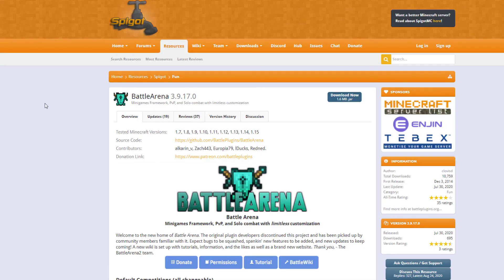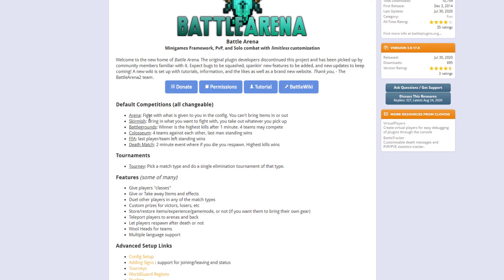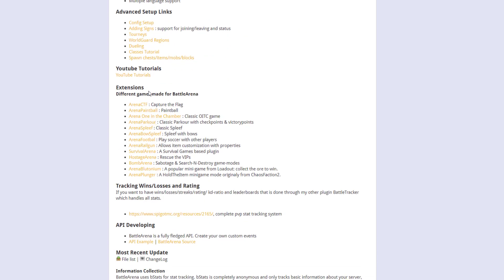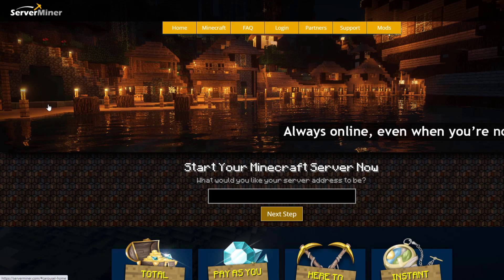On the Spigot page, you can see it's updated from 1.7 to 1.15. I'm using Minecraft 1.16.4 and it's working absolutely fine. Scrolling down, there's a wiki, permissions, and the default competitions: arena, battlegrounds, and FFA, plus coliseum, deathmatch, and skirmish. There are also extensions — add-ons like bomb arena, hostage, survival, football, one in the chamber, paintball, and capture the flag. If you want to download the plugin, head to the Spigot page. For hosting, check out serverminer.com for the best and cheapest hosting around. Subscribe, like, comment, and I'll see you next time.